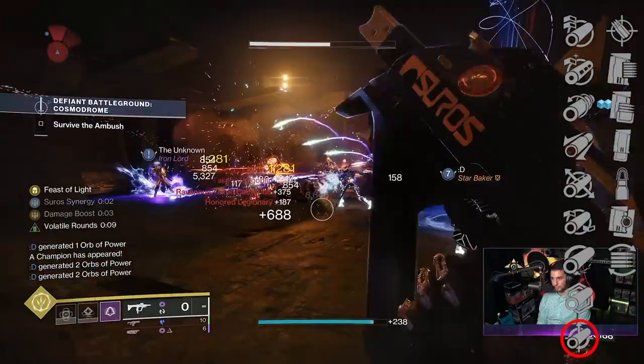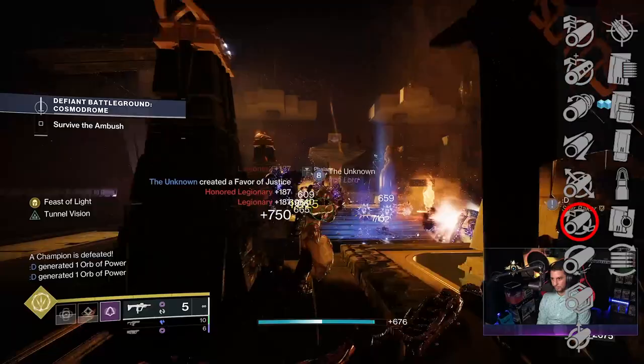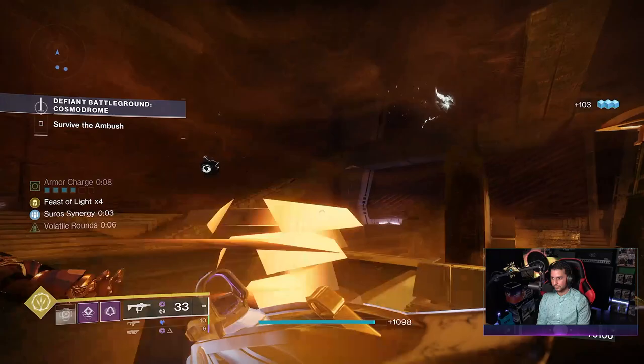Full Bore gives you a plus 15 to range, getting damage dropoff all the way up to 19.3 meters, but it hurts your stability by 10 and handling by 5. If you're on PC, Full Bore is not a bad option, but for controller players I think Full Bore takes away too much stability, so go with Hammer Forged.